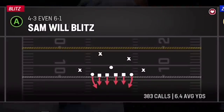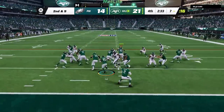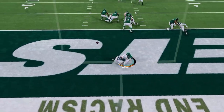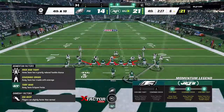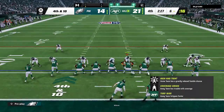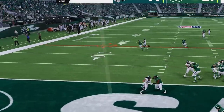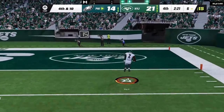I switch over to the Sam will blitz so I don't give him those huge run lanes anymore, and we get back-to-back stuffs to force a third and long. We know he has to pass so we come out in the under smoke one more time and get instant pressure. He goes for it on 4th down trying to win by keeping possession. I see he's still in gun tight and I know PA crossers is his money play since he's been running it every time he needs a big play. I take away the first read with the crosser as the pressure forces the throw, and big play Slade lives up to the name by tying the game at 21.